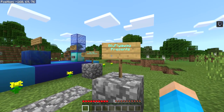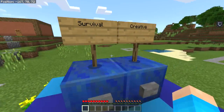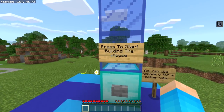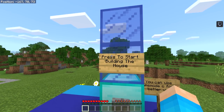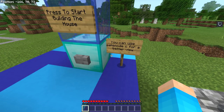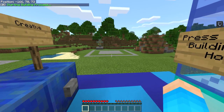We follow the path — 'Blue Fly Away presents the Self-Building House.' We're going to stay in survival first and press the start button to start building the house. It says you can use game mode Creative for a better view, so we press the button and it says 'Starting building process.'